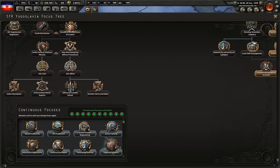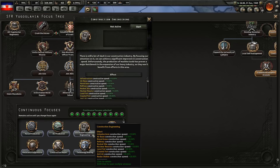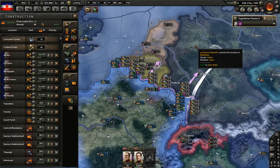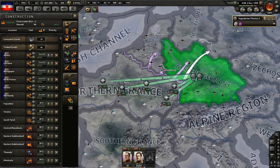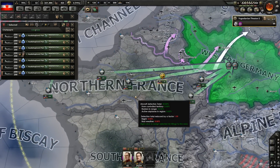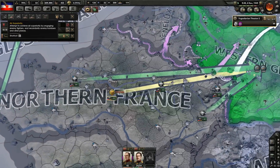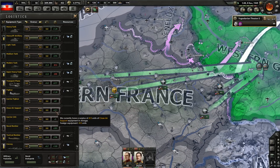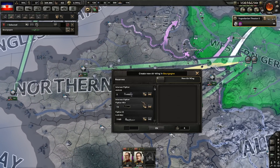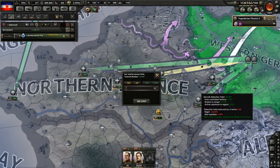There's a 20% boost to construction of airbases if you go for construction engineering — oh it's 10%, okay. I think that will be worthwhile. How many tactical bombers do we have? A lot. I feel like I want to make two fat wings — boom and boom.